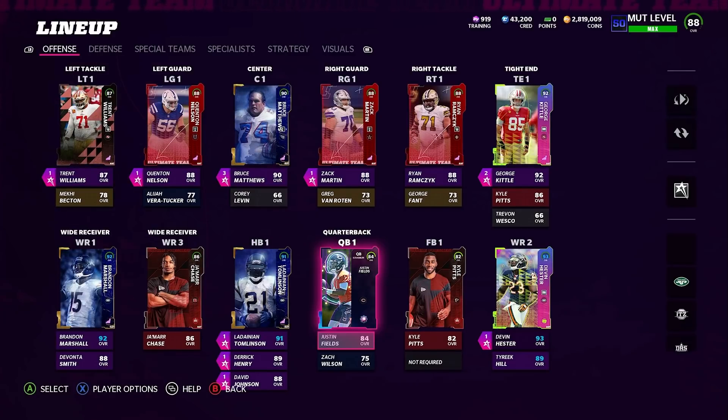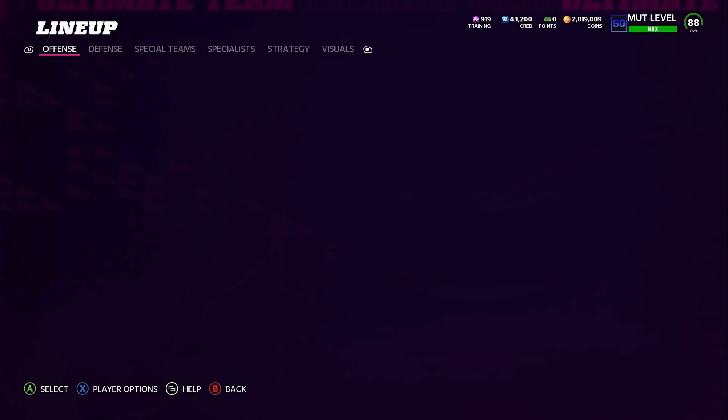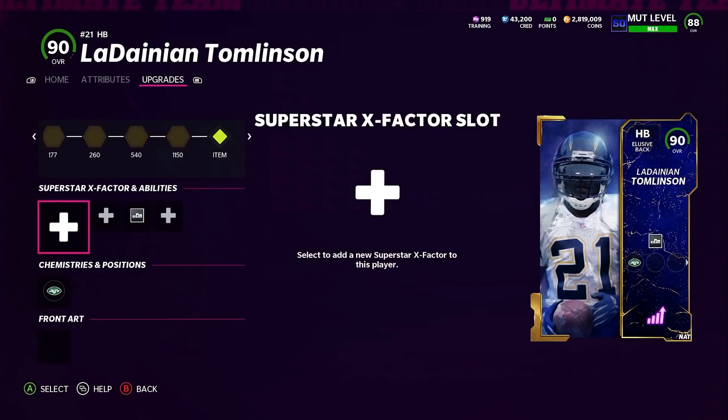This is my current roster on my main team, the God Squad. Justin Fields doesn't have an ability as my quarterback right now. We're going to talk about multiple abilities in this video and I'll give you guys the number one ability you should have in the game.